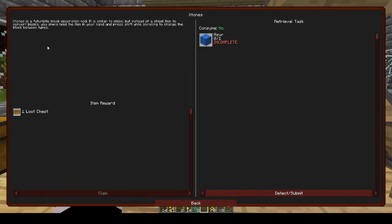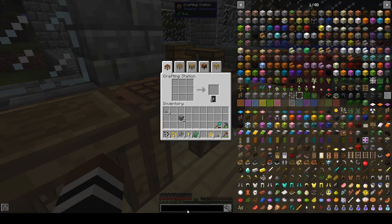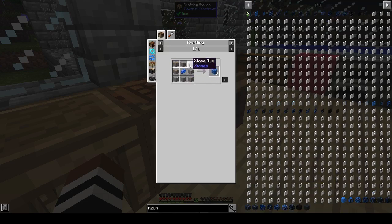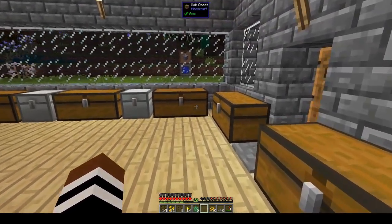Next is X-tones. X-tones is a futuristic block decoration mod — it is similar to Chisel but instead of a chisel item to convert blocks, you simply hold the item in your hand and press shift while scrolling to change the block between types. We want an azure block. To make it — A-Z-U-R — we need lapis around an X-tone tile. X-tone tiles are stone slabs around stone, so we need to make some more stone.